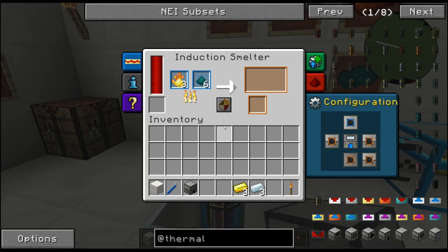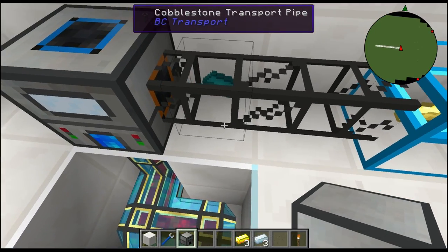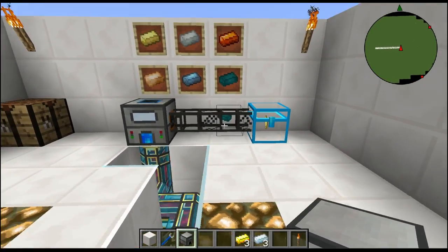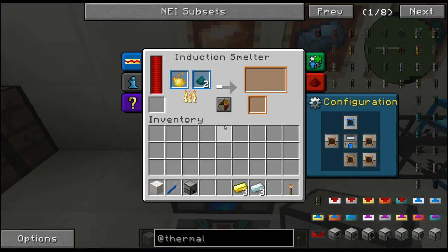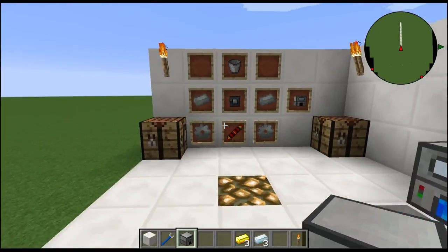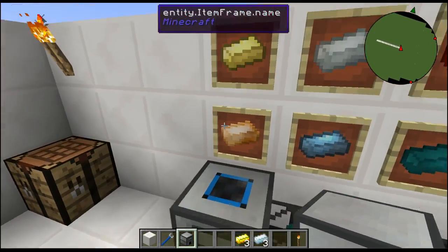It lit up and it's doing something now. It's going to put out two ingots - you can see there are two there - and it's going to put them right into our nice clear-looking chest. That's going to be the Enderium ingot. Those are very advanced ingots but they make some really awesome stuff.